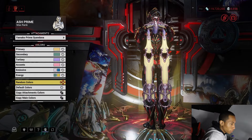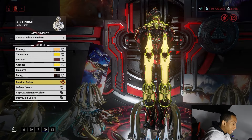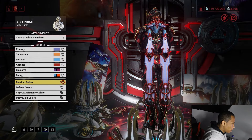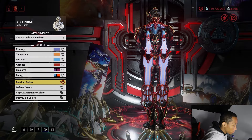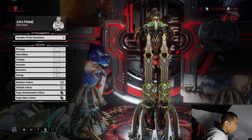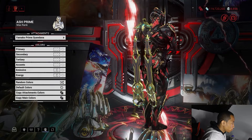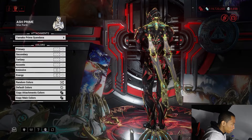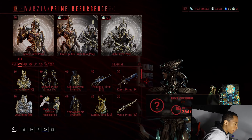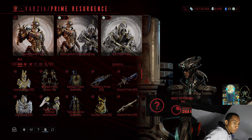Depending on the warframe, if I've got a really good color scheme going, I need a syandana that looks high-standard and has a lot of fashion to it — great design and coloring — to make the character look really good. So let me know what you think about the Yamako in the comments. As for whether it's worth it — I would only buy the Unda Prime sentinel accessories and the Yamako Prime Syandana, but that depends on what you want.